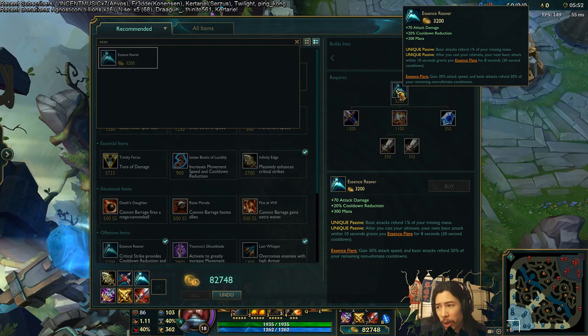It's got a bunch of new passives though. They've changed how the mana refund works — basic attacks refund 1% of your missing mana. The more interesting part: after you cast your ultimate, your next basic attack within 10 seconds grants you Essence Flare for 8 seconds, with a 30 second cooldown. So if you somehow get your ult cooldown super low, you can't keep spamming this. It'll put the Essence Flare buff on your character.